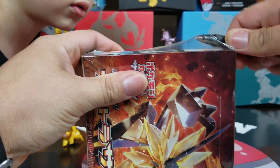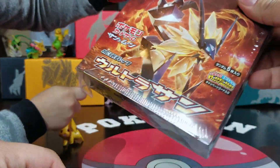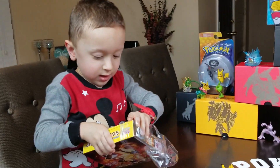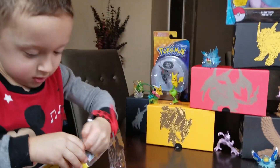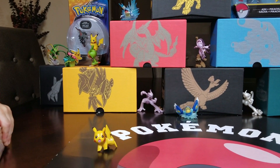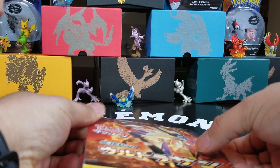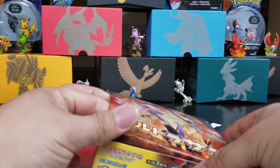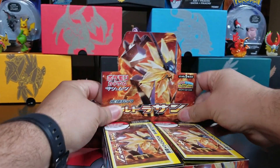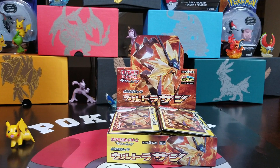We're going to open this here so you can get some action — watch your face, I don't want to slip and hit you. Alright, go ahead, rip it up! We're hoping to pull some prism cards. Let's go here, let's open this up — we're going to do 10 packs out of this. If you haven't seen this artwork, the artworks on the Japanese boxes are one of my favorites.